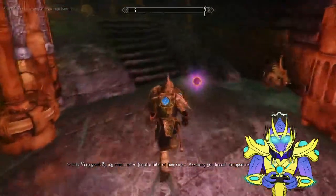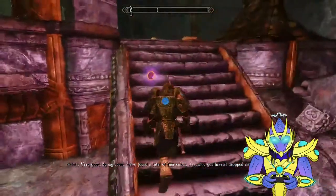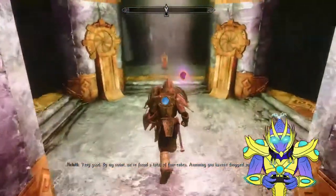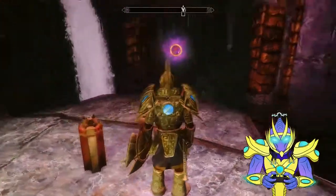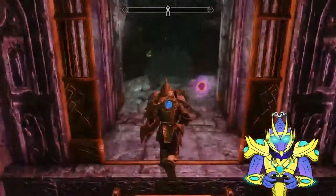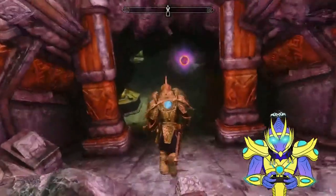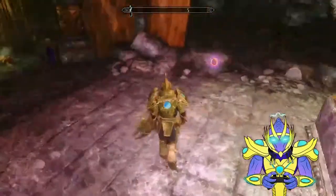The water should rise up, right? By my count we've found a total of four cubes — assuming you haven't dropped anything. Control switch to drop down, and this is the bridge that I saw early on. Nice. Good little level design there — I don't have to run around tons of places.